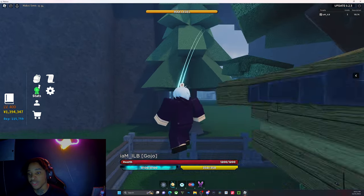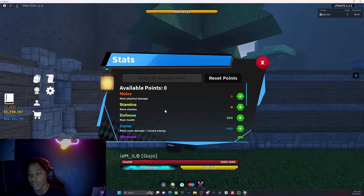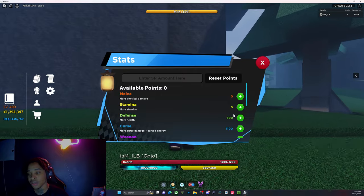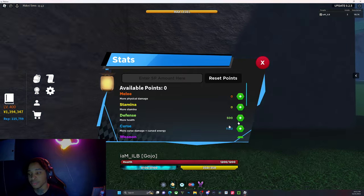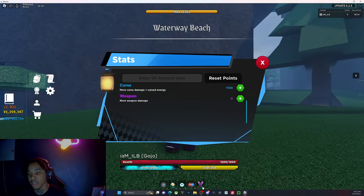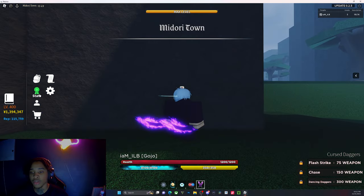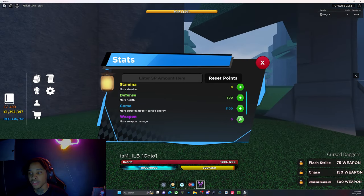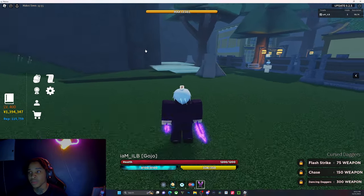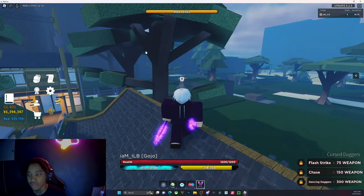For Toji's build, the stats I was running — I had majority into stamina, around 800 to 600. I had less into health, like 300 into health, and then 300 into weapon. I was using Shadow Curse Daggers. You can go less on the Toji thing, and then use your sword as combo extenders. You don't really want it to do damage — you mostly want it just to extend your combo.